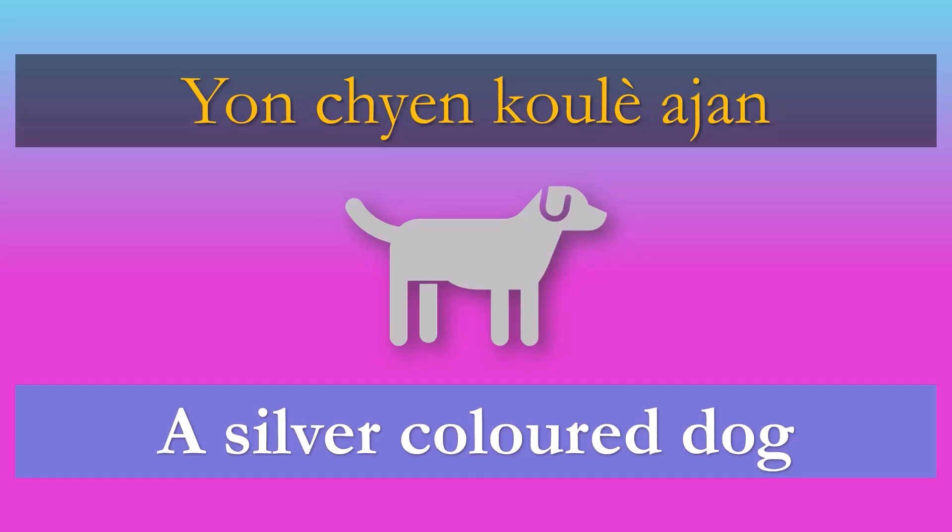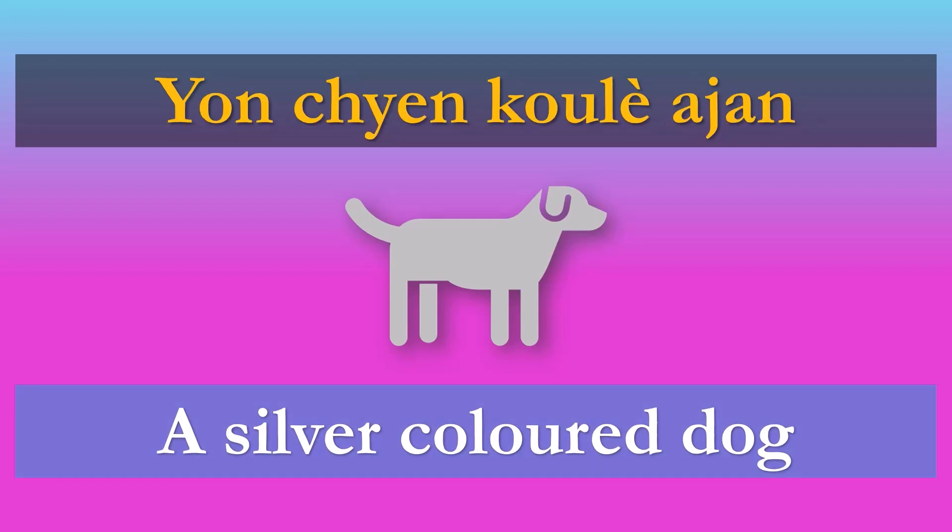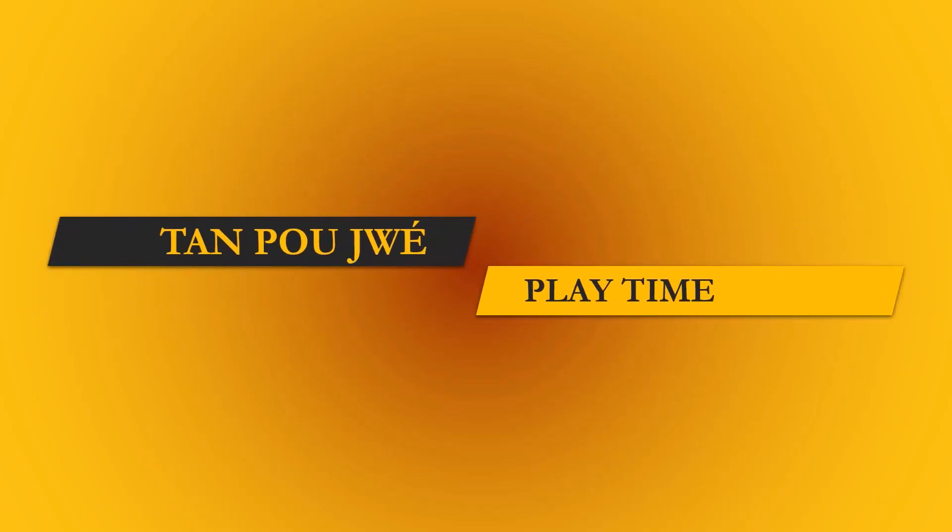That was the lesson. Now try saying this: Y'en chien coulé à jaune. Y'en chien coulé à jaune — a silver color dog. Have you ever seen one of those? It's Tien Pour Jouer. Remember, if you need to pause the video and go back and look at the lesson one more time, please do so.